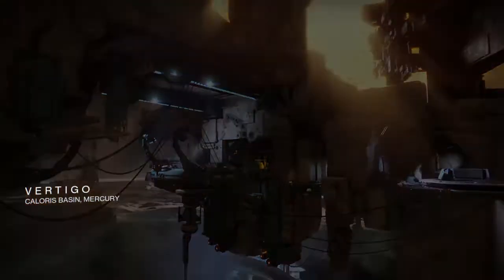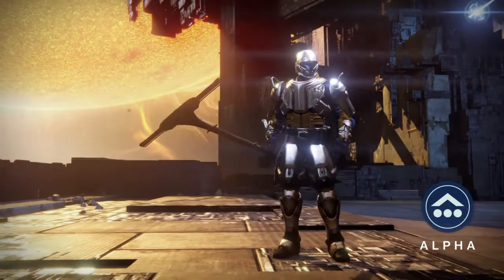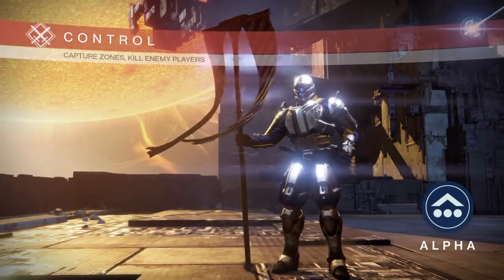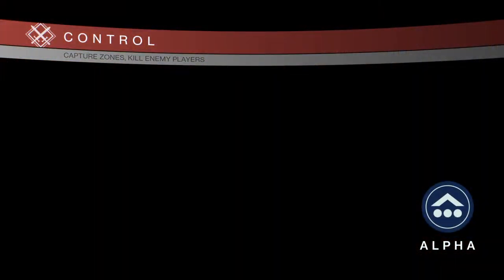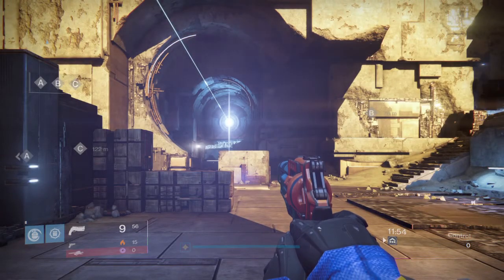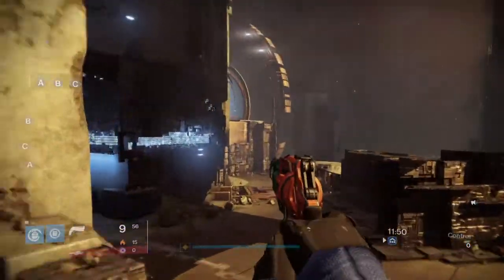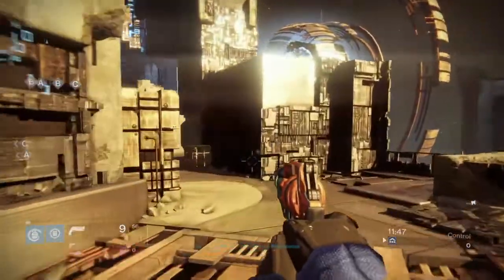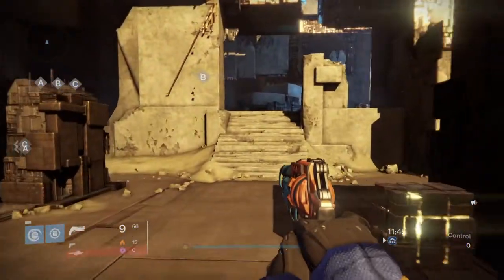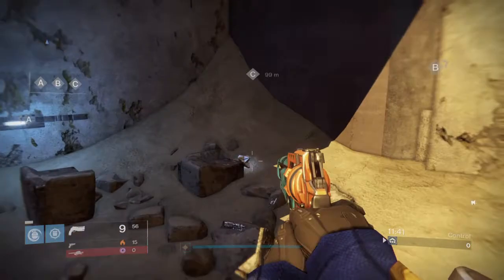This one's really easy and it's super close to the Alpha spawn. So once you spawn into Alpha, you're going to head up this way towards the Vex portal that's up there. Head on up, and once you see the stairs, you're not going to go up the stairs — you're just going to go to the left of them, and there's your ghost.